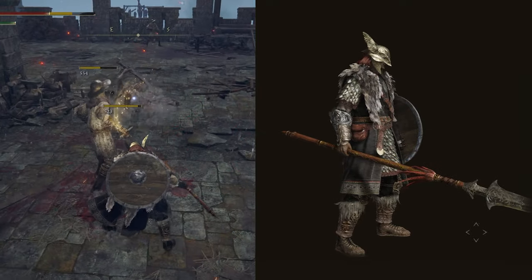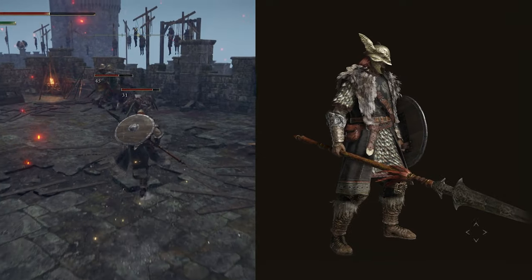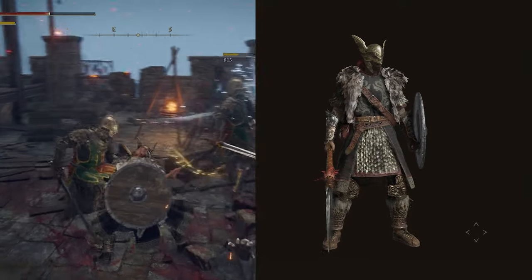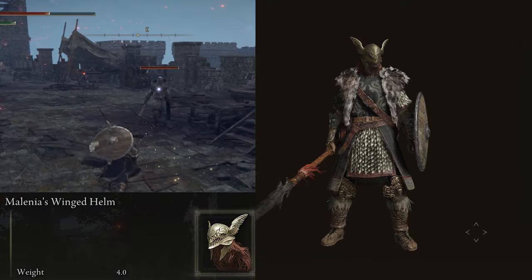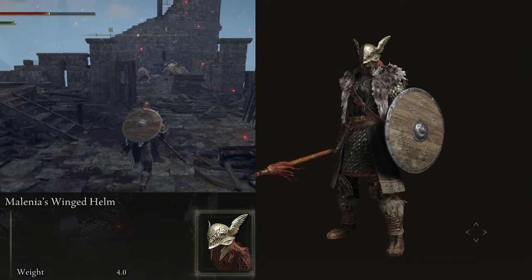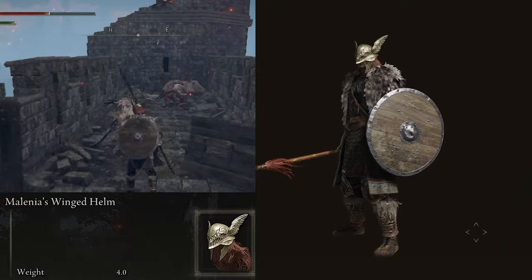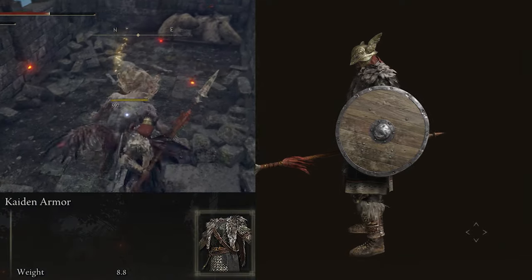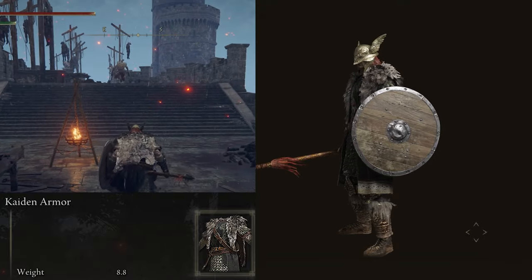For the armor, I went with quite a few different pieces from different sets to get the look down. For the helmet I'm using Malenia's Winged Helm — the wings coming out of the sides going towards the back just looks so clean, so I knew I needed to use it.